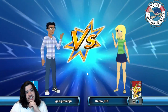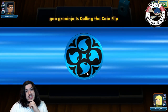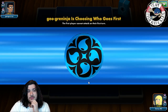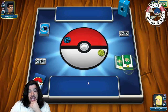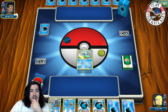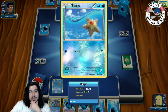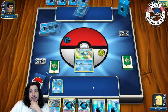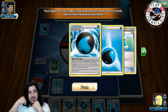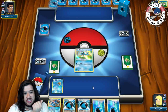It is a Greninja mirror match. We put down Staryu — it has free retreat which is nice. The thing about Greninja mirrors is you just Shadow Stitch forever. He probably plays Max Potion and Rough Seas, so he might win this mirror with Shadow Stitching.